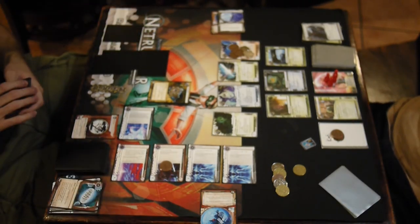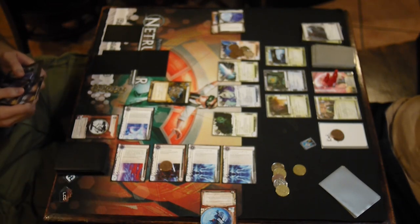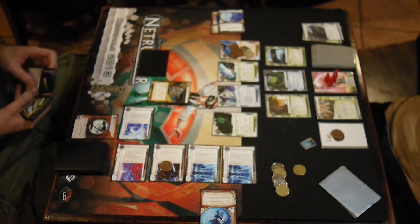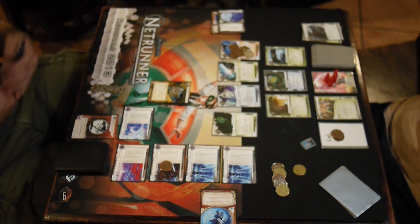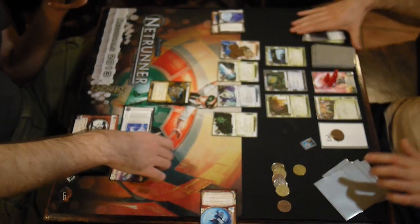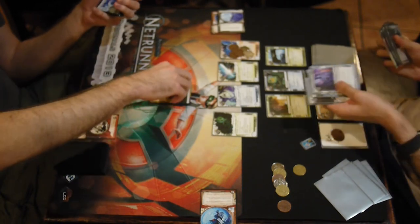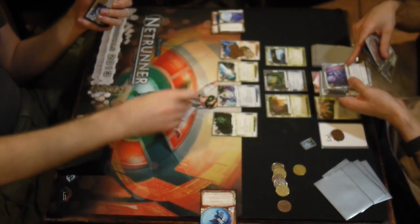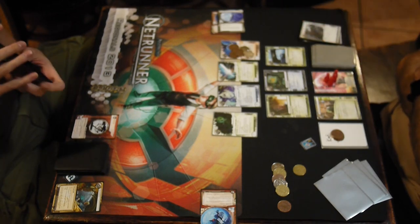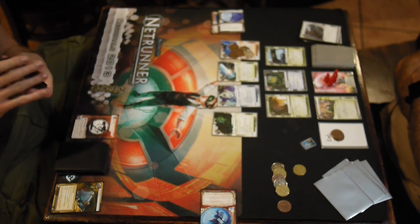I even had Plascrete in my hand early in the game and chose not to install it. Even though a lot of Jinteki are playing one Scorch, I was figuring it's just going to slow me down to install that, I don't need that. Yeah, if I would have installed that I probably could have done much better in this game. Also, if I didn't waste a bunch of credits installing that Snowball, he wouldn't have been able to do the Siphon — I would have had six more credits than I did at that time.